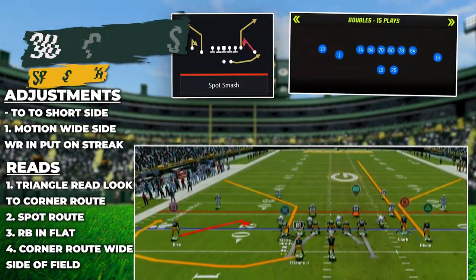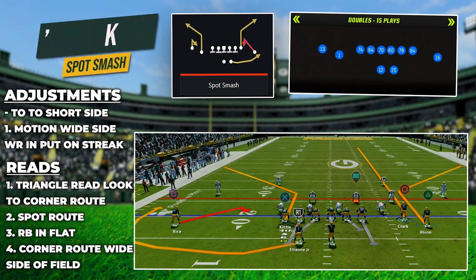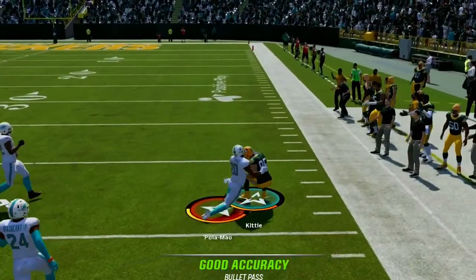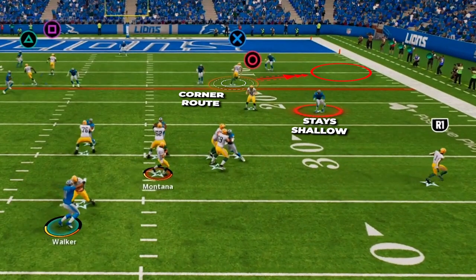The first pass play we are looking at is Spot Smash in Gun Doubles. This is an amazing zone beater where we can work the sideline corner out to one side of the field, but also have a spot concept triangle read to the short side, giving us a ton of easy options to attack zone coverage.